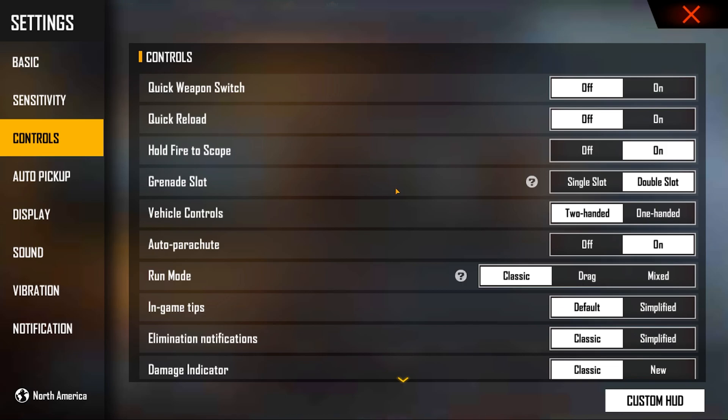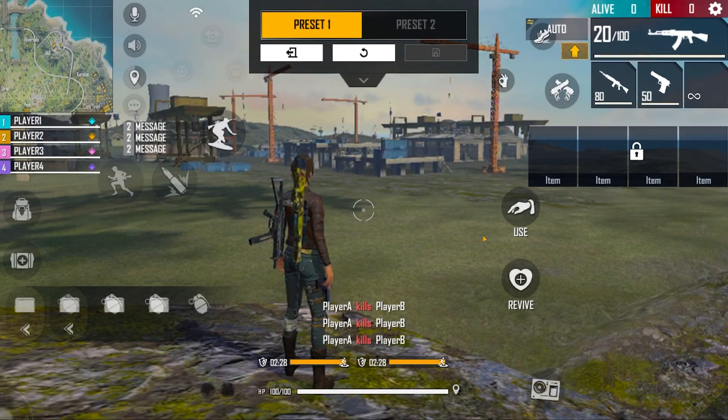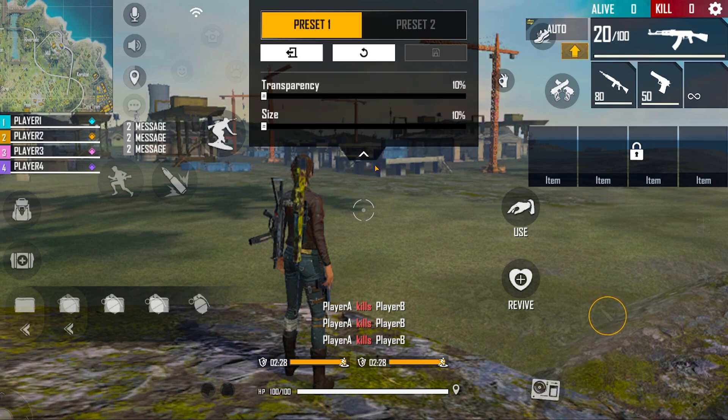For controls, I use the default left-side layout. One super important thing is the double slot — the reason for double slot is so your glue walls are separated from grenades and everything else. The smoke grenade and glue are going to be in the same slot so you won't accidentally switch to grenades. Go double slot, copy everything else from there. The fire button size is 10 percent — make sure it's 10 percent, because the bigger it is the less smooth it'll feel while dragging up.